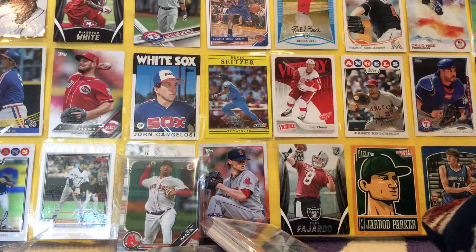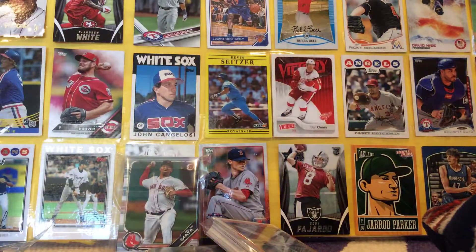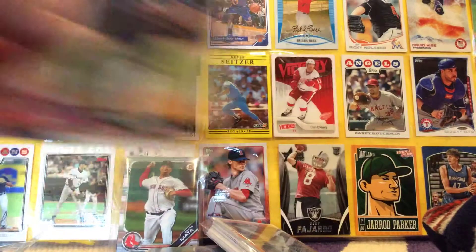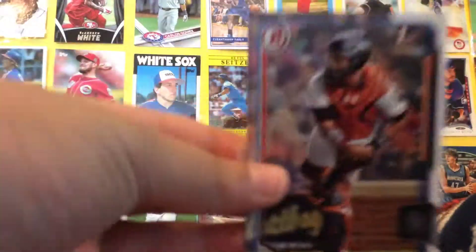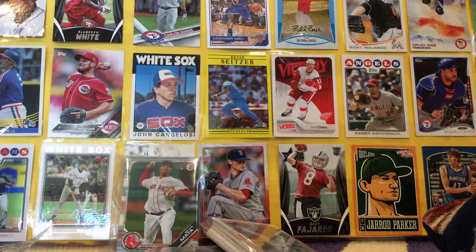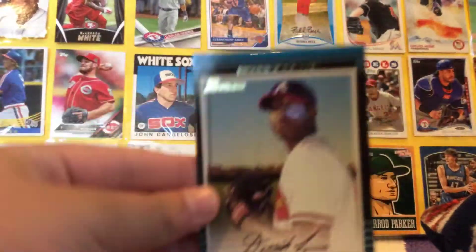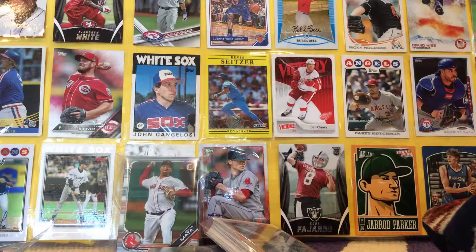I'm going to have to hurry this video up — we have so many more packs. Louisa Medina, Tristan McKenzie — I think that guy's a pretty good prospect. First Bowman of Justin Dohan. I love Bowman. Derek Lewis. This is very old — 2002 Bowman, I think. Max Ramirez, Bowman Chrome from 2007. Wow, that's cool.